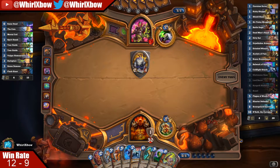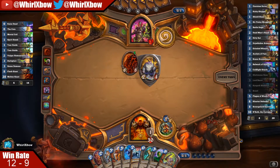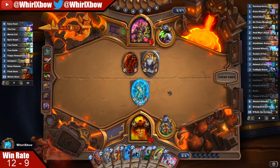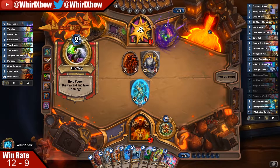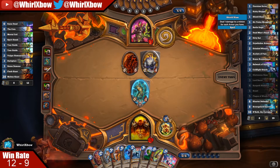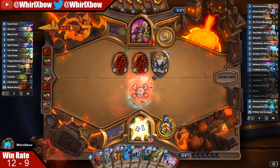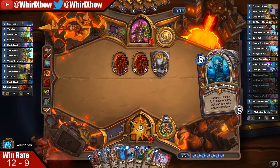If he floods the board with small things, he has no more ways to generate infinite mana with Dark Glare. If he floods the board I have Drywhisker Armorer, and if he doesn't I have Khartut Defender to block both hits. Also, in matchups like this against a super aggressive deck, it is possibly correct to just run out N'Zoth early — I know that sounds insane, but it is occasionally correct.